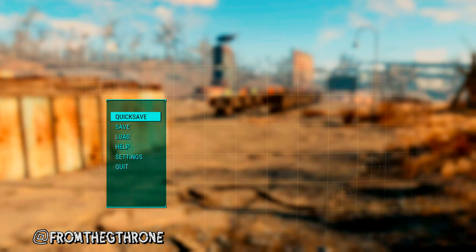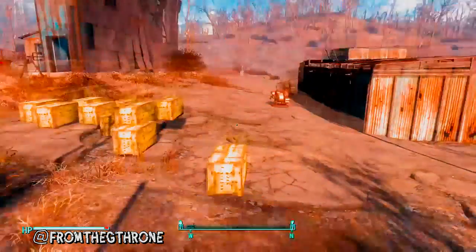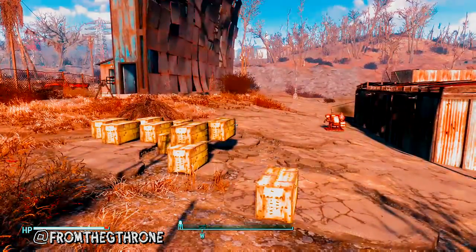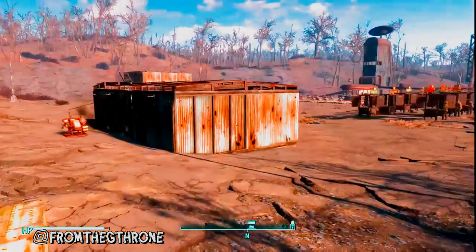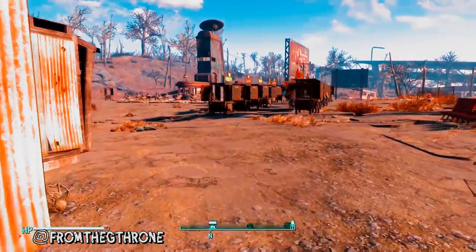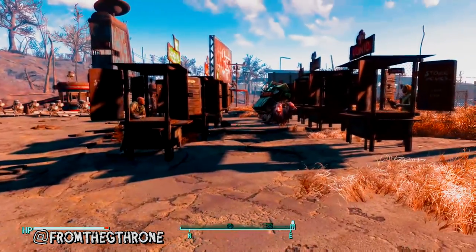Just a quick one before we begin: make sure you dismiss any of your companions to other settlements. They only get in the way and cause problems with the happiness meter. You're going to need to pick your settlement. I chose the Starlight Drive-In mainly because it had a lot of space and made it easier to manage. Some people have reported that using a smaller settlement is more effective — that's completely your choice. There's more than one method to getting this achievement to pop.